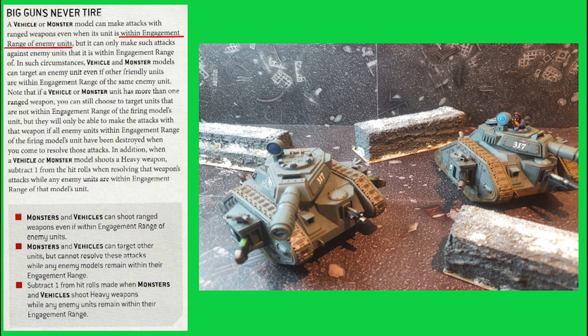You will no doubt know by now the 9th edition rule Big Guns Never Tire, which allows non-blast weapons to fire at models within the 1-inch engagement range. If you played 8th edition, remember the horror of your opponent locking a Lehman Russ into melee early on and it being unable to shoot for the rest of the game. So with Big Guns Never Tire, do you take strictly non-blast weapons, ensuring you can shoot enemy models that are in melee with your Lehman Russ?